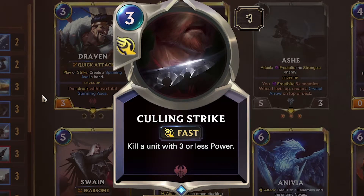Culling Strike — 3 mana, fast. Kill a unit with 0 or less power. You have a lot of Frostbite going, but Frostbite, while letting you get good attack and defense sequences, does not remove a problem permanently. Culling Strike does, and it synergizes very well with our frost effects. Also useful for killing Braum or Draven.